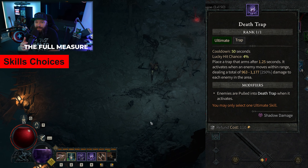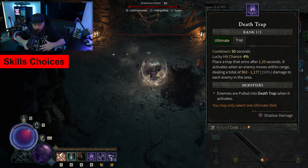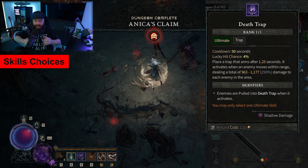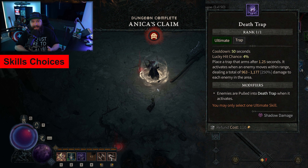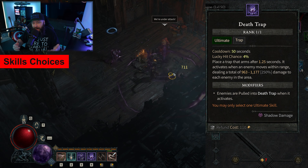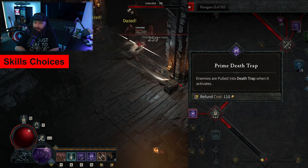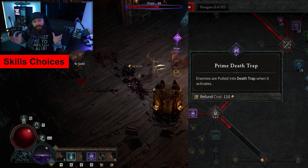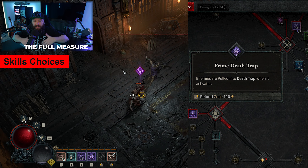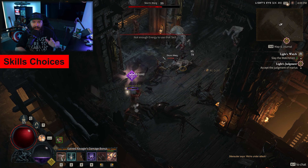The fifth skill is Death Trap, our ultimate. I particularly like it because we're already mixing it up in melee range with enemies, so if it's a tough group around you, you can simply dump the Death Trap right there, and after about a second it primes and activates dealing a whole bunch of damage to enemies caught within the trap. When you upgrade it with Prime Death Trap it also creates a vacuum effect, pulling enemies into the middle of the trap, which makes your Shadow Imbuement procs easier to fire off for more damage.